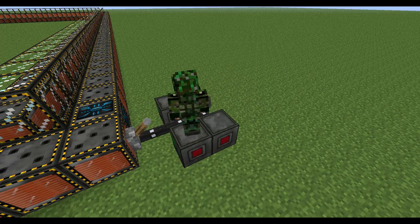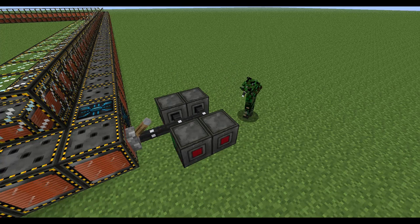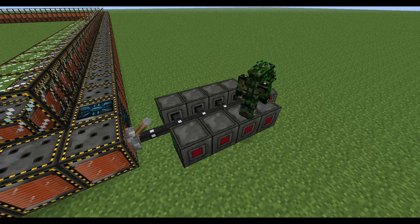When you have built your tube, you need to power it. In this case, we use an advanced battery box, but you can use other power suppliers. Wire them up to the particle accelerator and you have powered it.